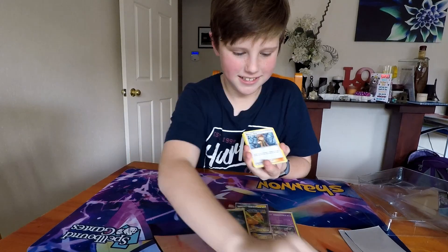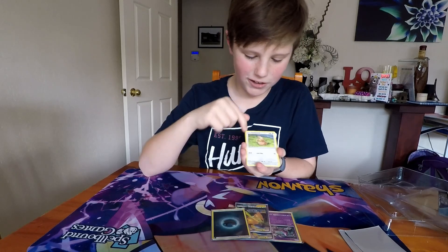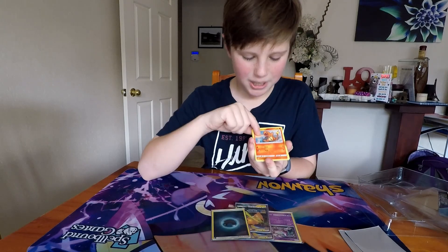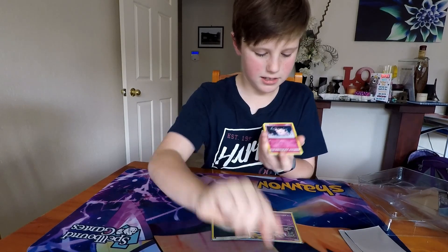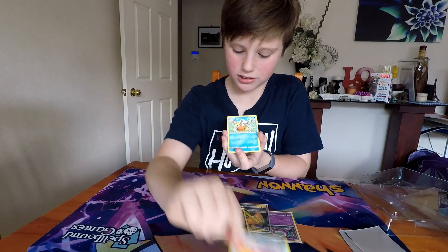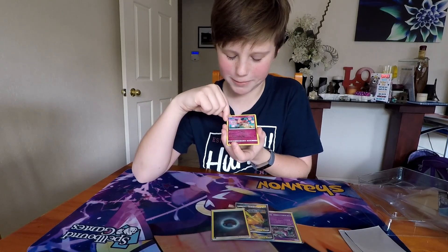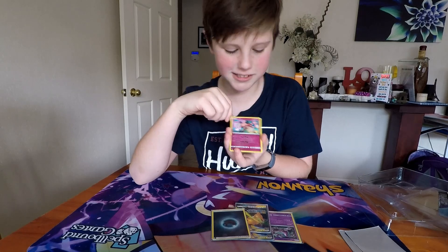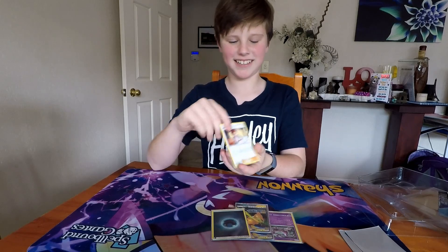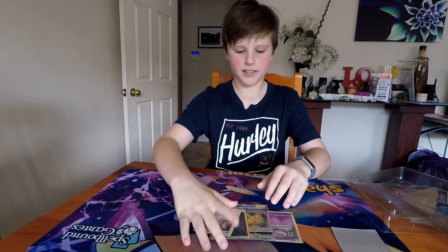I got a Dark Energy, Brock's Squirt, Graveler with Tackle and Mud Slide, Farfetch'd with Leek Slap, Paras, Charmander with Gnaw and Flare, Clefairy with Lead and Pound, Slowpoke with Yawn, Magikarp with Splash, Mr. Mime with Happy Mime — each player draws a card — and Double Slap, flip two coins for each heads it does 40 damage. And a Bill's Analysis reprint. I like this card because it's just so powerful, but the holo is a bit better.